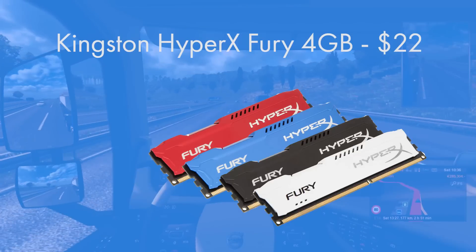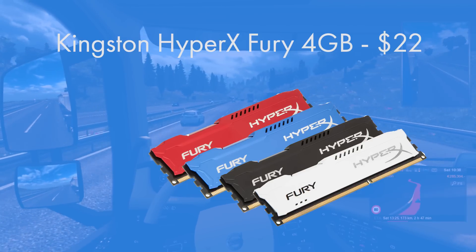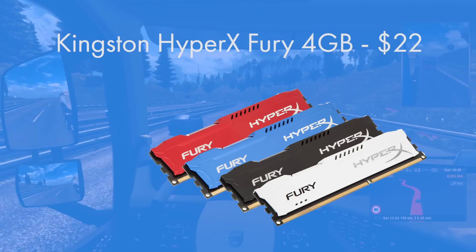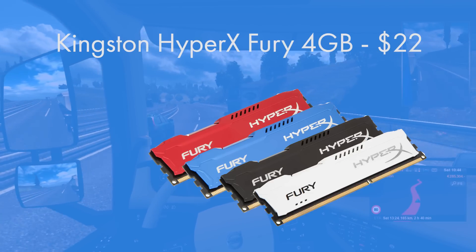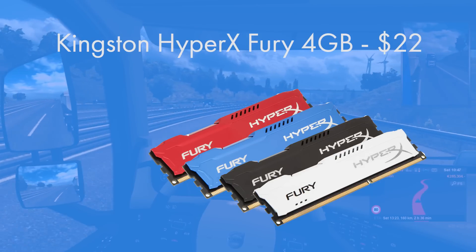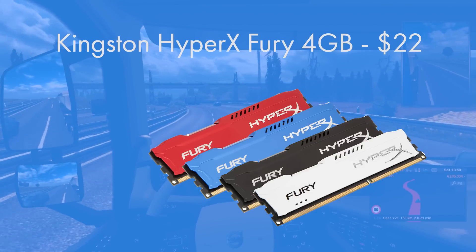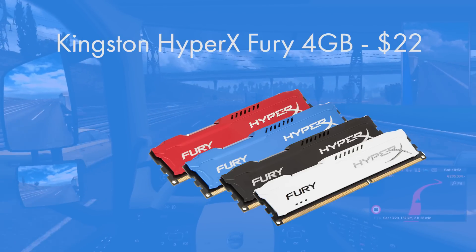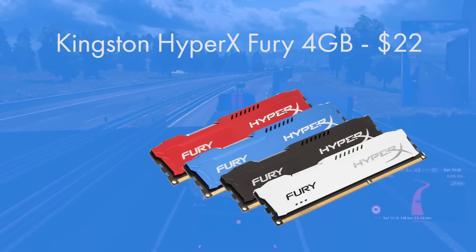For RAM I went with Kingston HyperX Fury White. You can also get this in blue, black, or red depending on your color preference or what is cheapest at the time — normally the metric I use. Kingston HyperX Fury RAM is extremely reliable; I've used it in several builds and it has never let me down. Kingston also has great customer service if you do have any issues. Because it's an APU combining graphics and CPU into one chip, it doesn't have its own onboard VRAM. That's why I've gone for faster DDR3 1866MHz memory rather than DDR3 1333 or 1600MHz — it simply boosts APU performance.